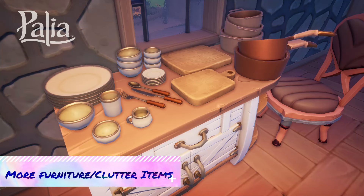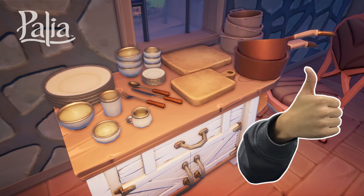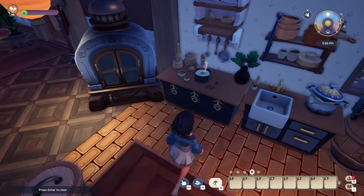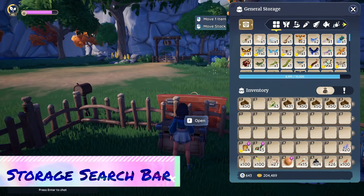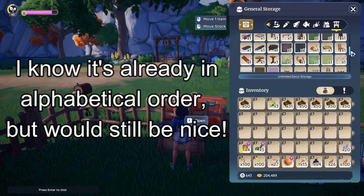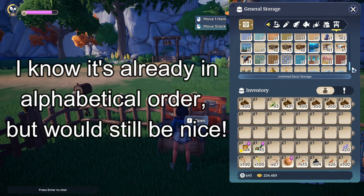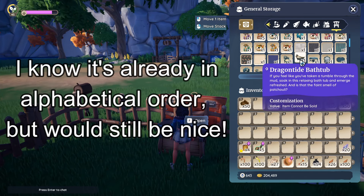More furniture is always welcome too, and more clutter items have been on my list for quite a while. I was really happy to see they added plates and cutlery in a recent patch. However, I'd still like to see things like books for bookshelves, baskets, storage-type containers, more small indoor plants — little things like that. How about the ability to search for items within our storage? I can't always remember where things are or if I even have them, so this would be extremely helpful. Finding that decor piece you need on the fly when decorating would make everything feel so much easier — you could search 'lamp' or 'dragontide' and whatever fits that keyword would pop up.